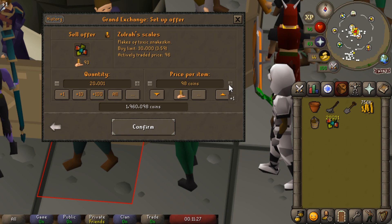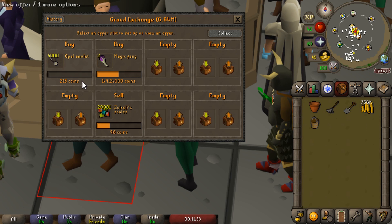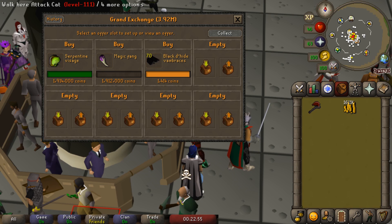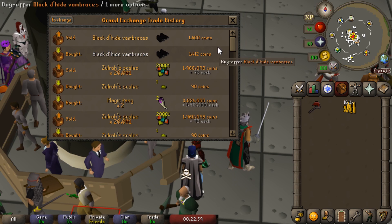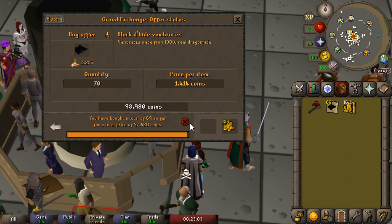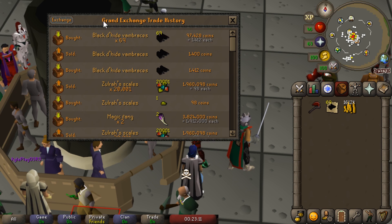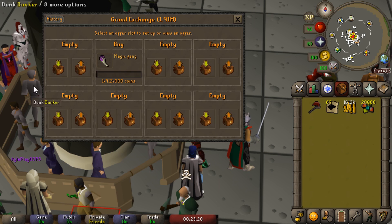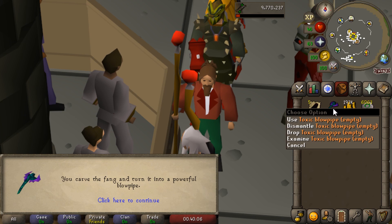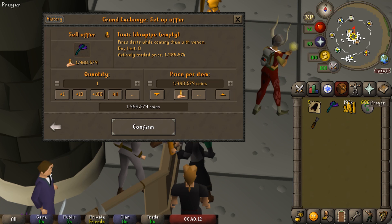One of those money makers is going to involve dismantling Zulrah items. Right now there is huge volatility in the market for Zulrah and we're going to try to take advantage of that by dismantling some of the unique rewards - for every Zulrah item we dismantle we're getting around 50k in profit. On top of that we're buying some items to high alch while waiting. I found a really good deal on black d'hide vambraces, I think 200 GP profit on those - that's like 100k in profit just alching a random item. Another method we're going to be doing today is creating toxic blowpipes - there's actually a good margin just from crafting the tanzanite fang, so we're going to try that as well.